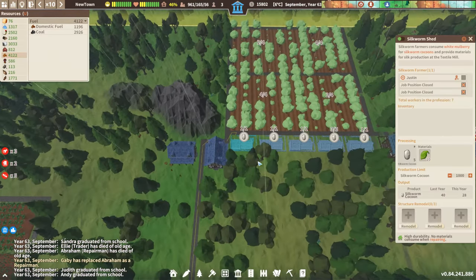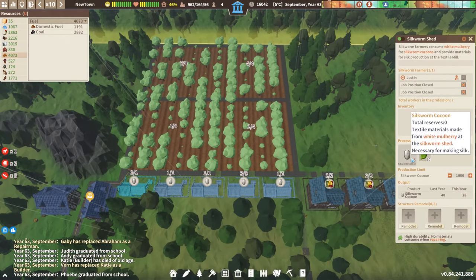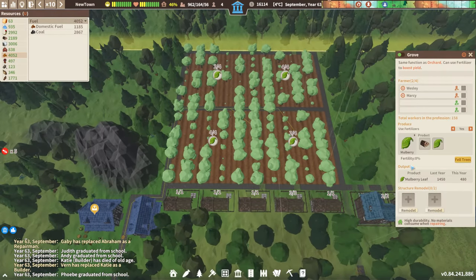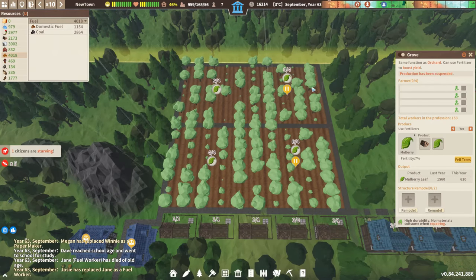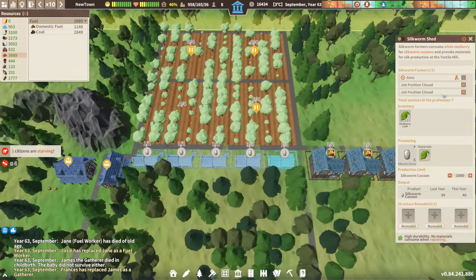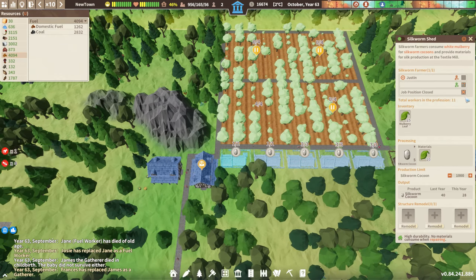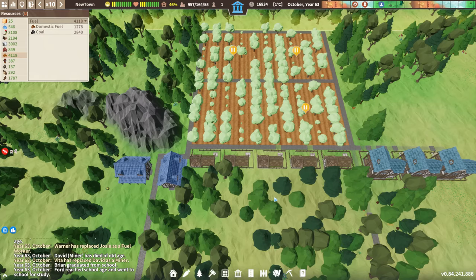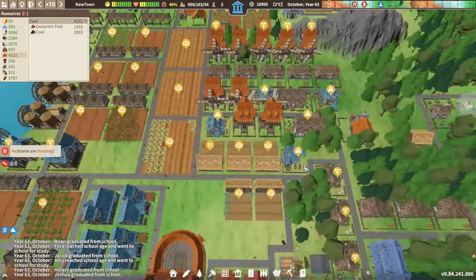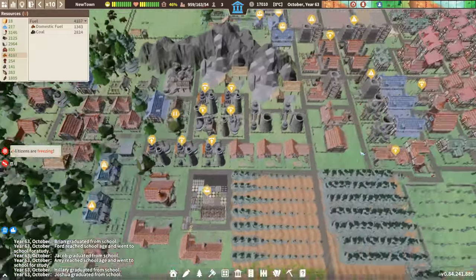We're out of silk cocoons. We're going to pause three of those groves for now. Let's get more people doing cocoons. We have no silk. We have 96 beds — villa needs eight of those, got that.